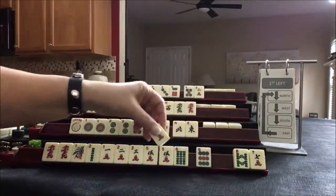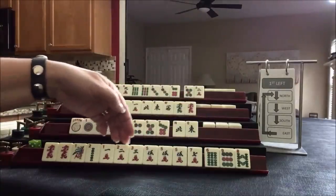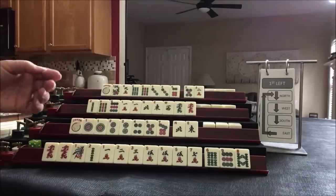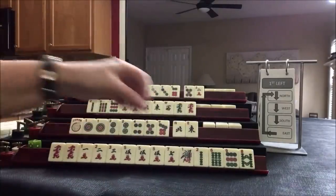We got a five. Here's a seven. One, two, three, five, seven. If we get the right tiles, maybe we could do five — one, three, five, seven, nine.